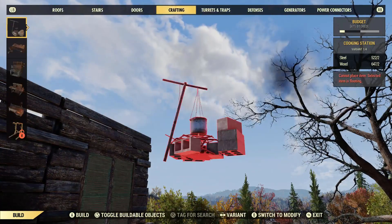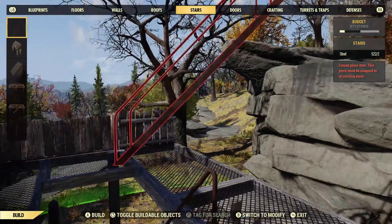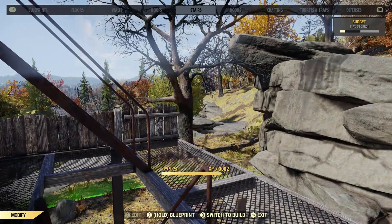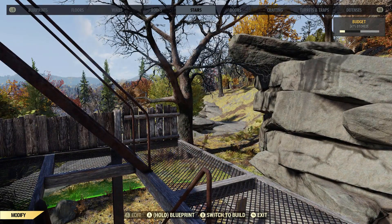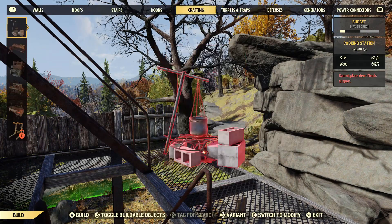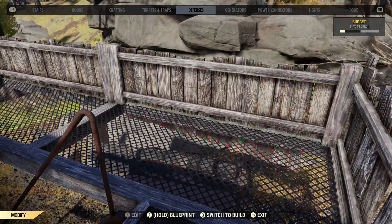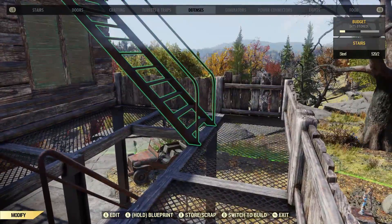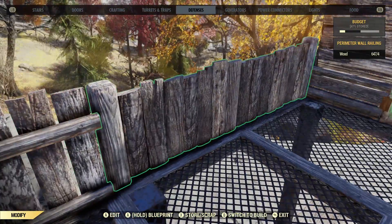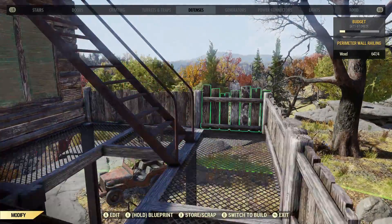Put a staircase going up to the third floor. Then you can put in the long ones. Now we have a wood railing going all the way around. These ones are backwards, but they look a lot better than the other alternative I had in my first video.